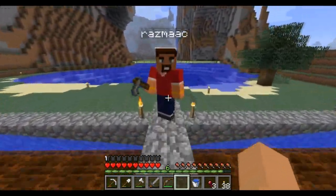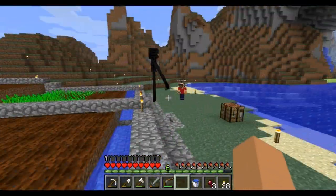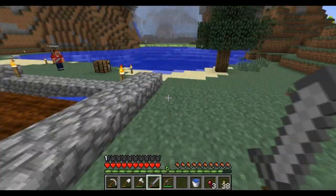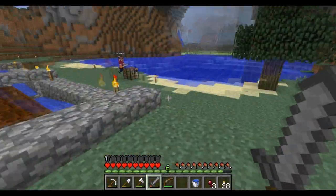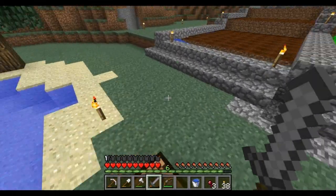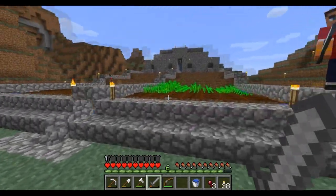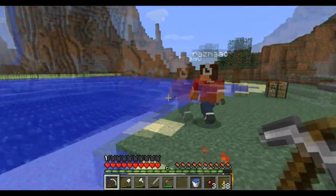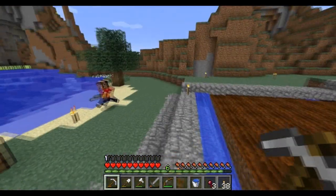There's an enderman right next to us. There he is — he's up on the hill. I haven't got much health so I'm not going to take him on. He's got a rose in his hand — he literally took blocks. Pretty much we're just waiting for the wheat to grow because I'm resorting to eating spider eyes at the moment. Look at all that sugarcane growing — that's going to be so good, it's actually going to be really nice.